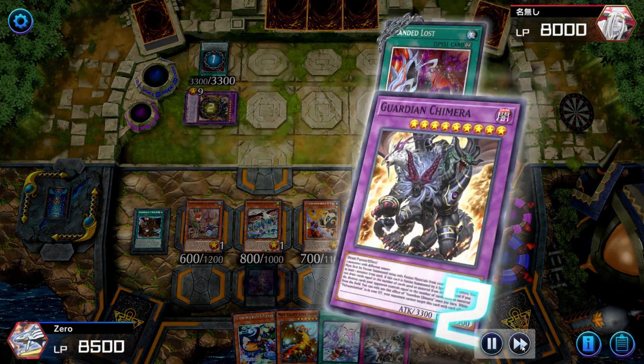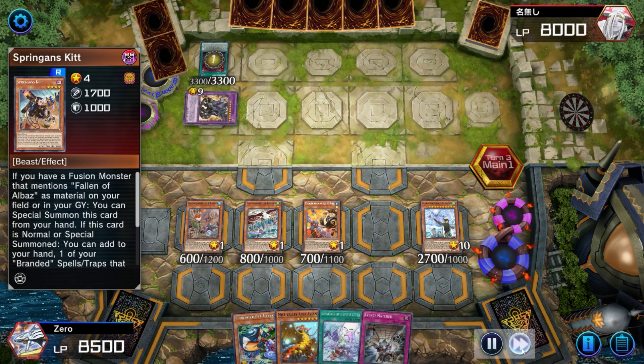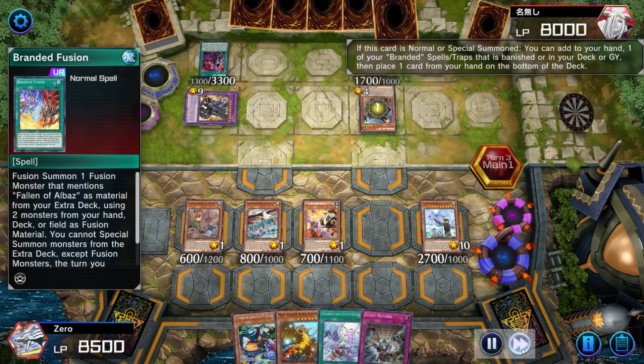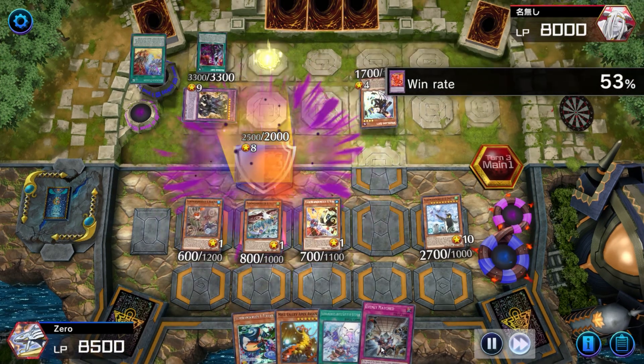Alright, well this isn't a good situation. The opponent is able to get full Branded combo off, interrupting my extension play. This is kind of the limitation of one Empin, so at this point we do have to let the opponent combo off because we have no more interruption unfortunately.